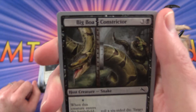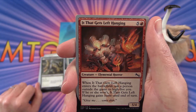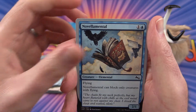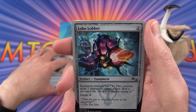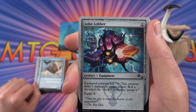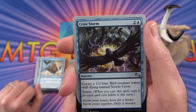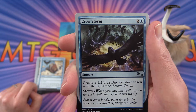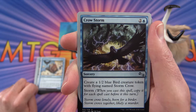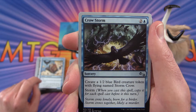Big Boa Constrictor — that is pretty nutty. It That Gets Left Hanging — one of those high five cards. Chipper Chopper. Novellamental. Lobe Lobber: the creature has a tap ability — this creature deals one damage to target player; roll a six-sided die, on a five or higher untap it. Crow Storm: create a 1/2 blue bird creature token with flying named Storm Crow, and it has storm — when you cast a spell, copy it for each spell cast before it this turn. 'Storm Crow lonely. Boon for a birder. Storm Crows together. Likely a murder.'